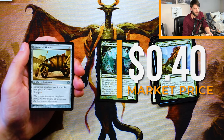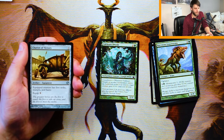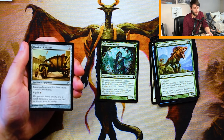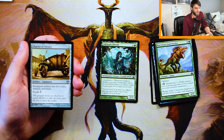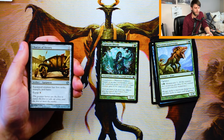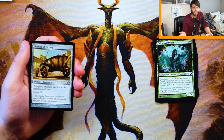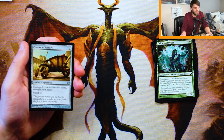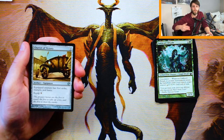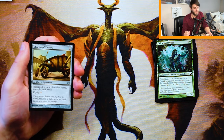Our first uncommon is Chariot of Victory — it's an equipment for three mana. The equipped creature has First Strike, Trample, and Haste, and the equip cost is only one. The fact that it's only one on the equip cost is pretty sweet. It's also a very nice first-round pick because it leaves you open — you're not stuck into a particular color — and every time you equip it, you can trigger things like Heroic. There's a lot of really good upside to this card. Three mana gets you First Strike, Trample, and Haste, which means you can punch through damage, you're probably going to win combat in a lot of cases, and the creature can swing in immediately. With an equip cost of one, just move it back and forth and trigger Heroic as much as you can. I actually really like this card — this is definitely the pick so far.